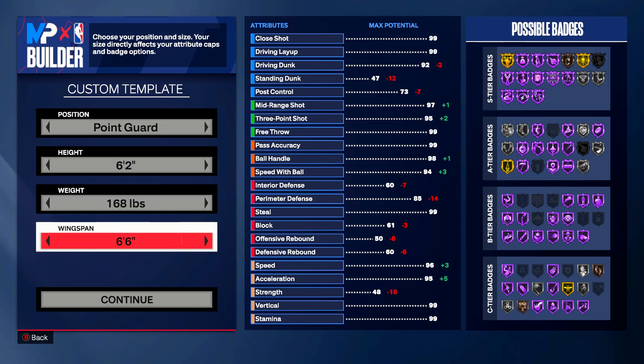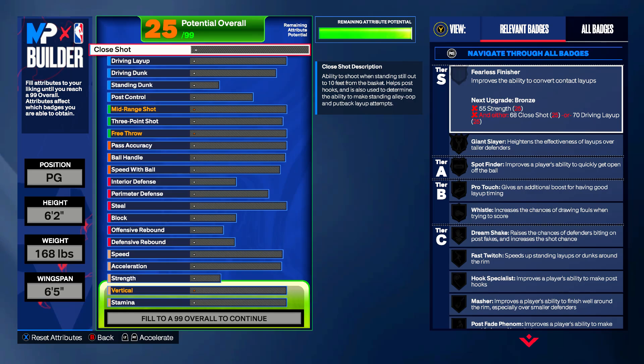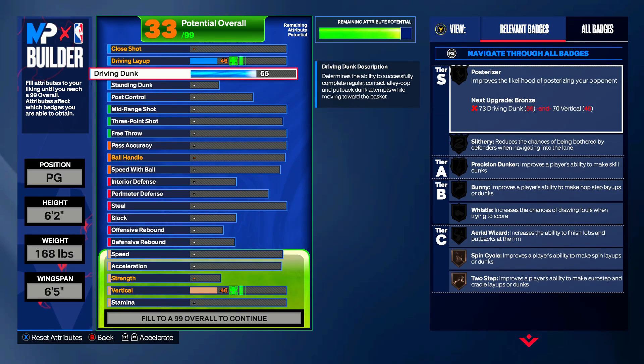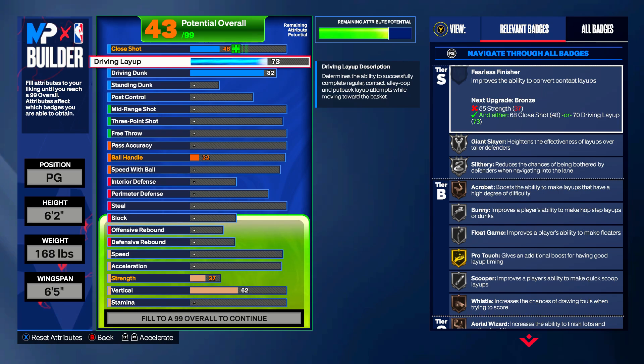Starting with this first build — the thing about it is you could play this build on every single court. Maybe not twos, I don't think this build could play twos, but it will absolutely 100% dominate the threes and the fives. Starting with the attributes, let's go with finishing. This year it's a little tougher to get high finishing than your three-pointer. I would go 82 driving dunk and 73 driving layup. A lot of people think layup is super overpowered — if you want to go into the lab and practice floaters and timed layups around the rim, go with a high layup and no driving dunk. But there's a skill gap to it — if not, I'd just rock with the driving dunk as your safest bet.